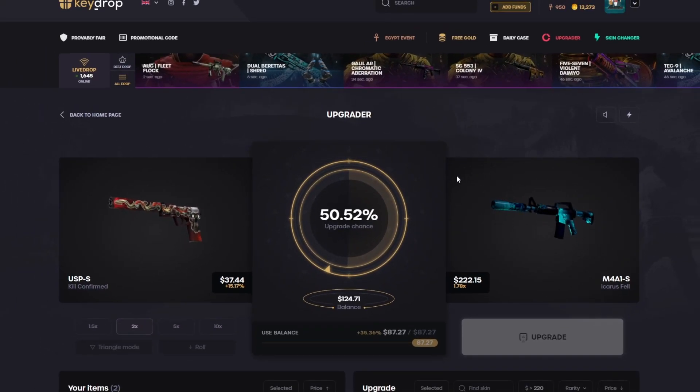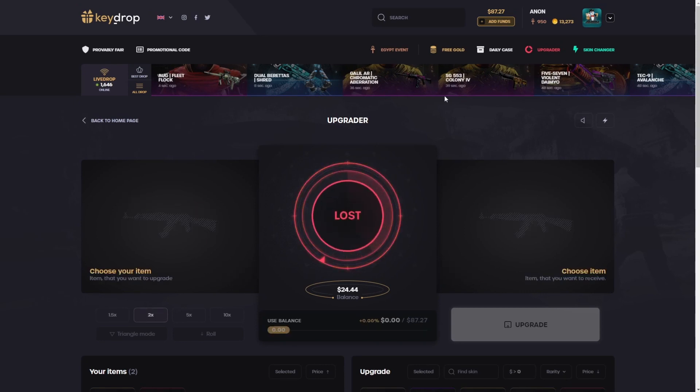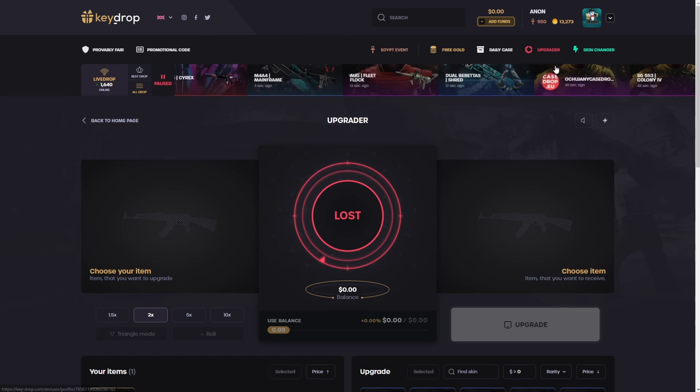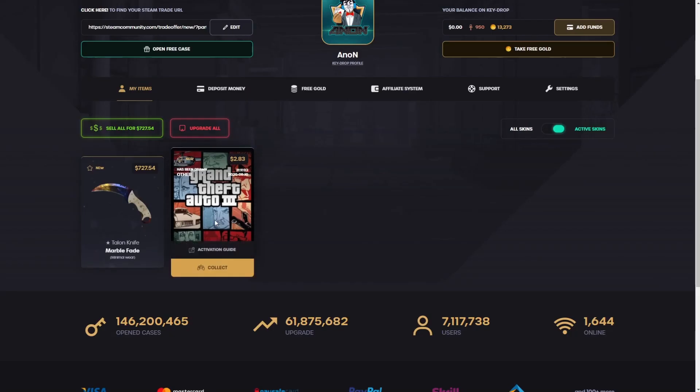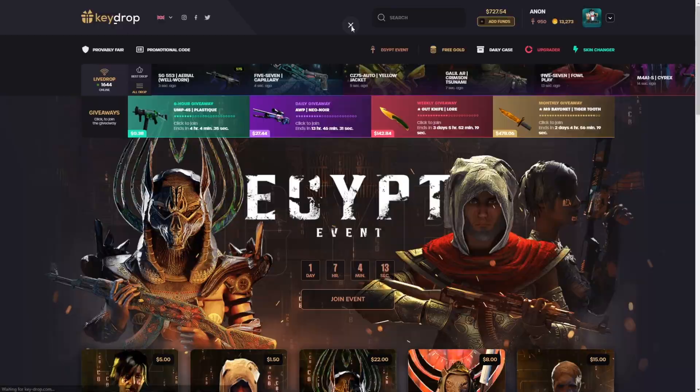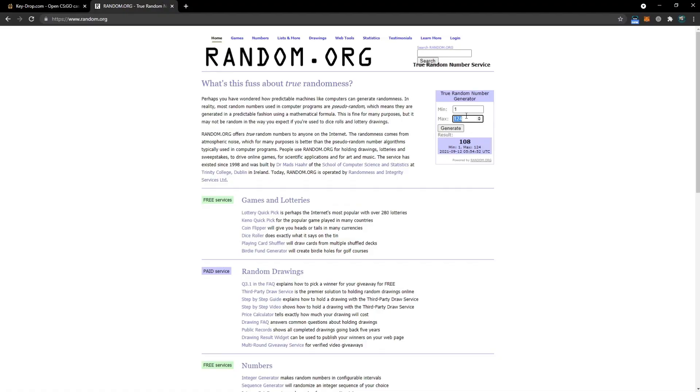Oh no! Alright. You know, we did some stupid stuff there — definitely wasn't the smartest. Messing around with cases on KeyDrop, we definitely could have made a lot more profit if I didn't just all-in every time. The number generator just wasn't being nice to me. Okay, so I still have this in my inventory from a previous video — 727. If we have to do an all-in right now...